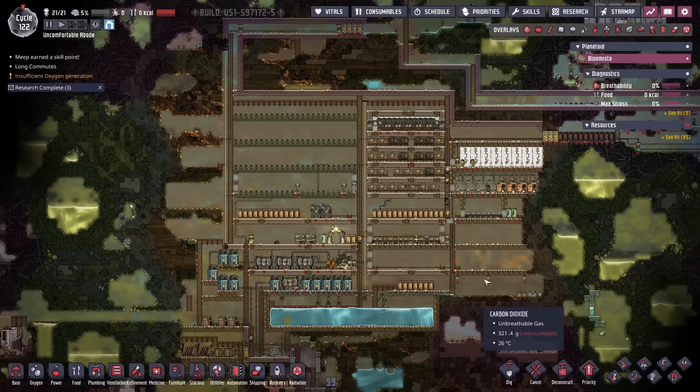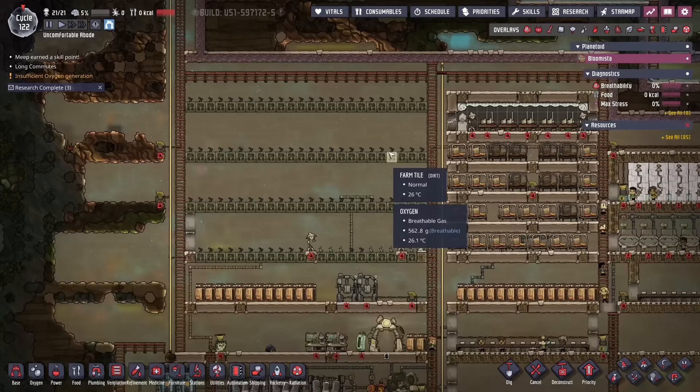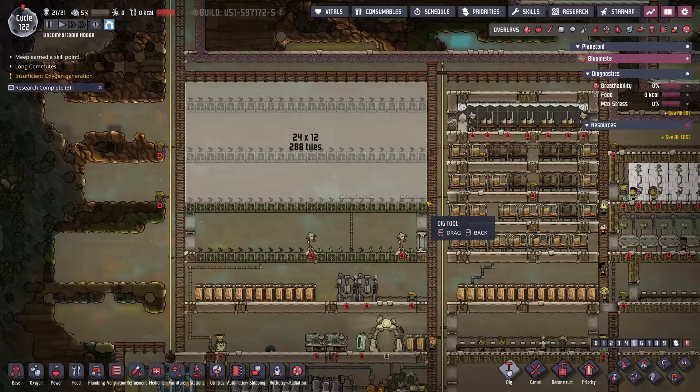First, a general overview of what we're up against. As standard, oxygen is not included. Another problem I see right from the rip is it's cycle 122 and they are still on mealwood, and quite a bit of it as well, which has me wanting to look at how much dirt is available.